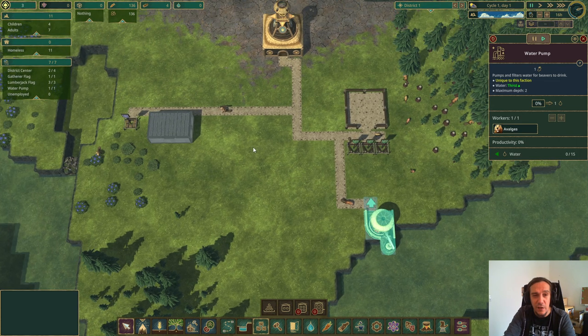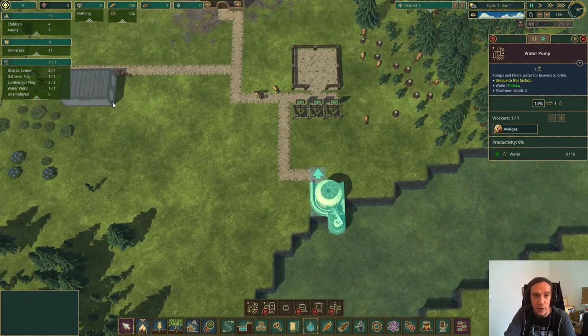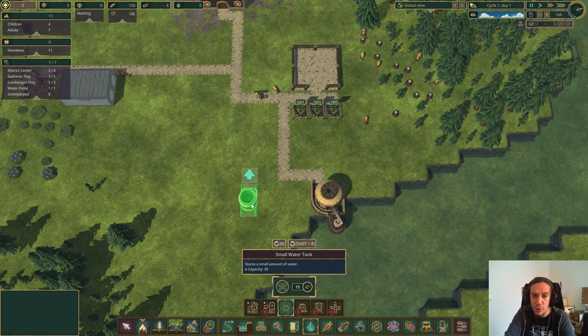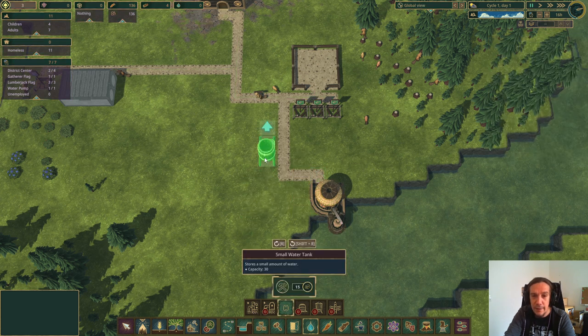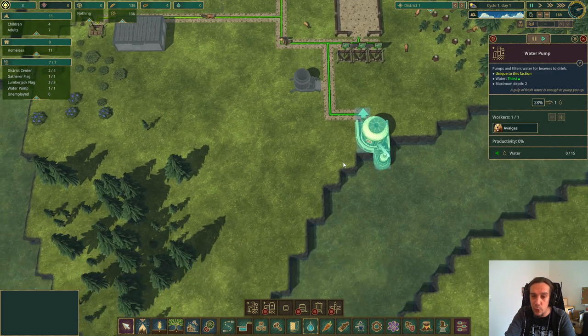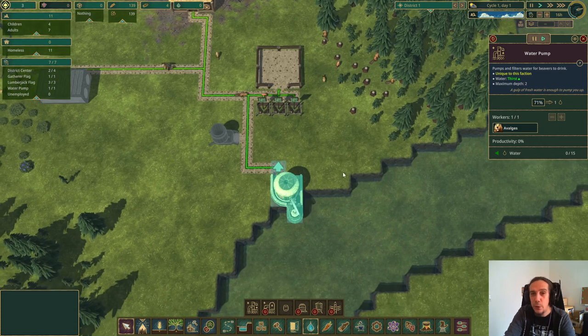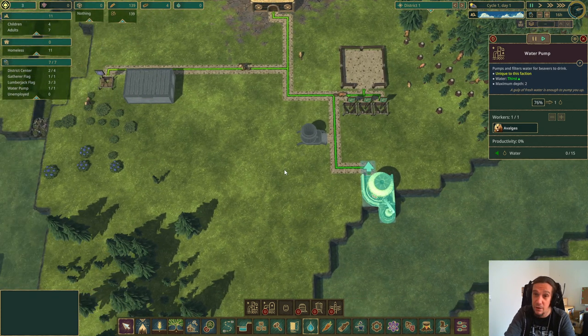Now we have our water pump, but just like with other resources, we need storage. Interestingly, water storage tanks can only be found in the water menu, not the storage menu — just go with it. We'll place the tank here. I'll try to avoid spamming buildings along the coastline, because the water pump can only be built on the coastline, and one water pump will never be enough.